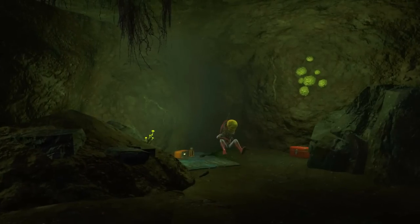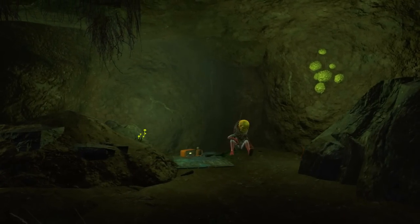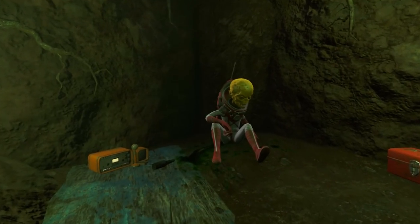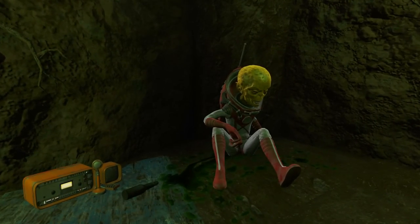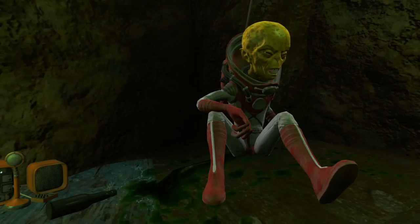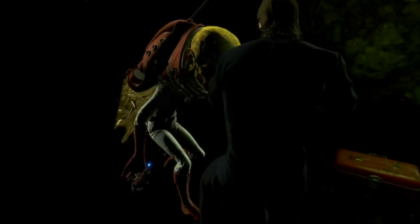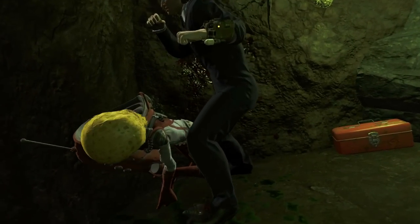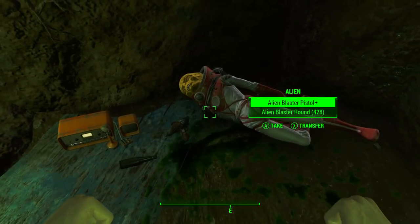After a short walk to the north, these blood pools will lead us to an unmarked cave. Inside this cave we will find the intergalactic perpetrator, who does have a radio next to them — perhaps they're trying to phone home. Also, judging by the two empty beer bottles on the ground next to this alien, I think he was drinking and driving. Oh, how quickly the crashed UFO makes so much more sense.